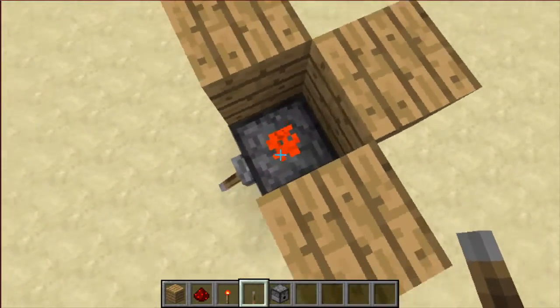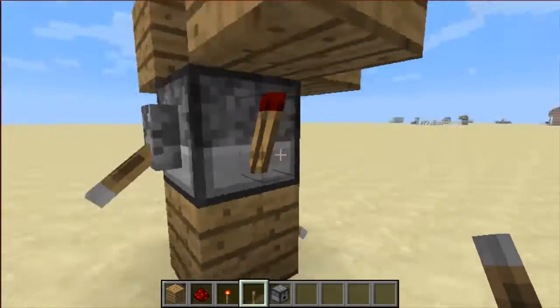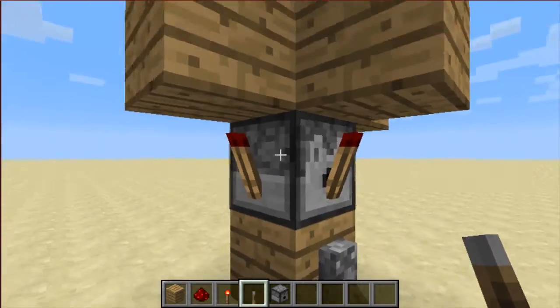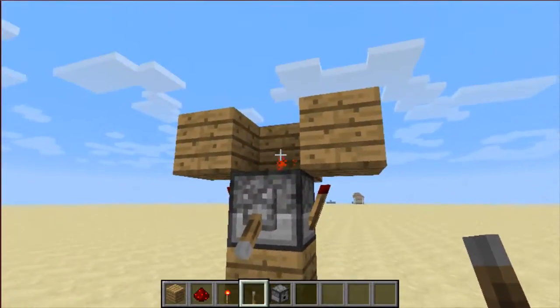This is much more compact than other designs because you can use the actual dispenser now as a block and put the redstone dust and the torches on. It's only three by three.